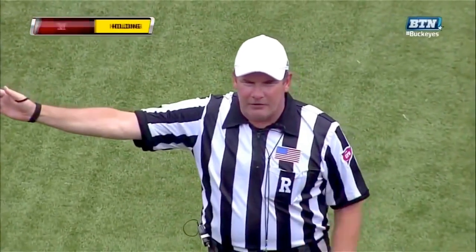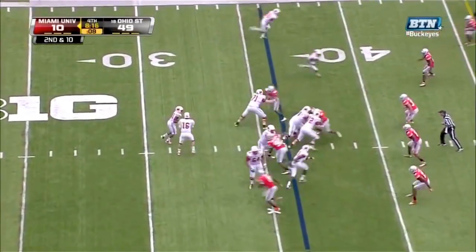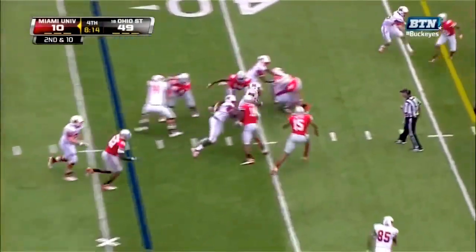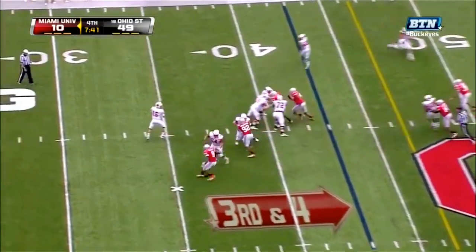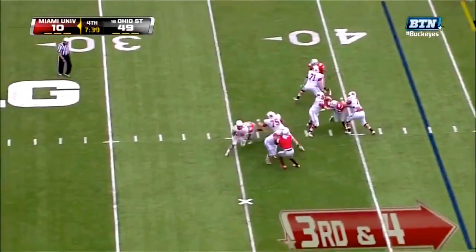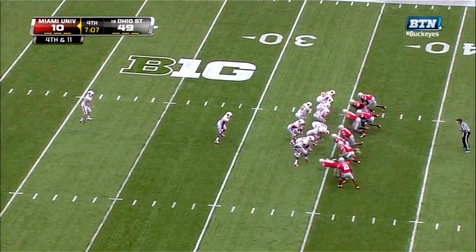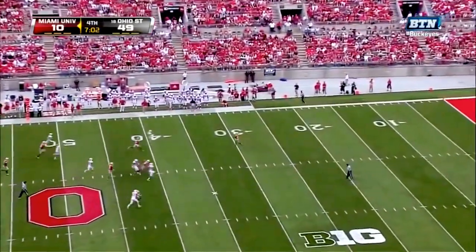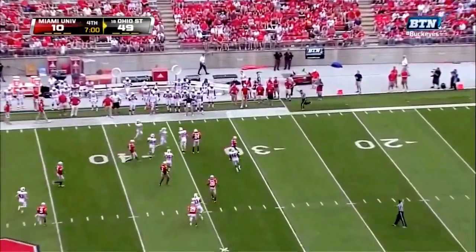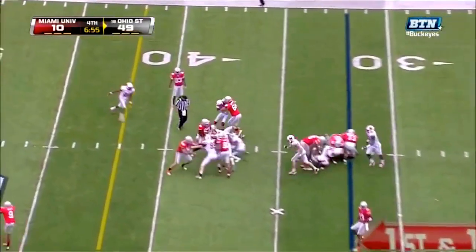Holding offense number 71 — penalties declined. Delayed handoff to Williams. Boucher on third down — wrapped up and tackled behind the line of scrimmage. The Buckeyes have had great defensive tackles over the years. Armani Reeves — what he brings to the table for this offense. If he grows to be a better passer, this is going to be a dangerous offense.